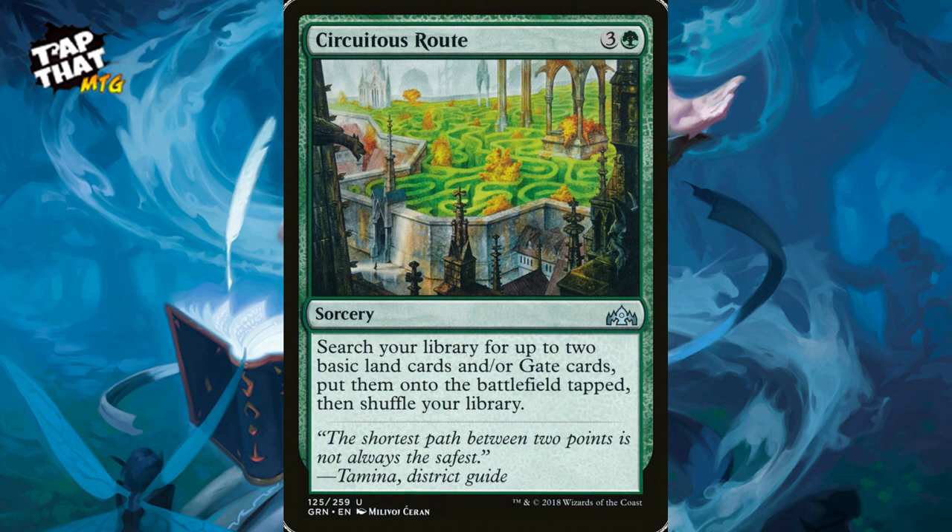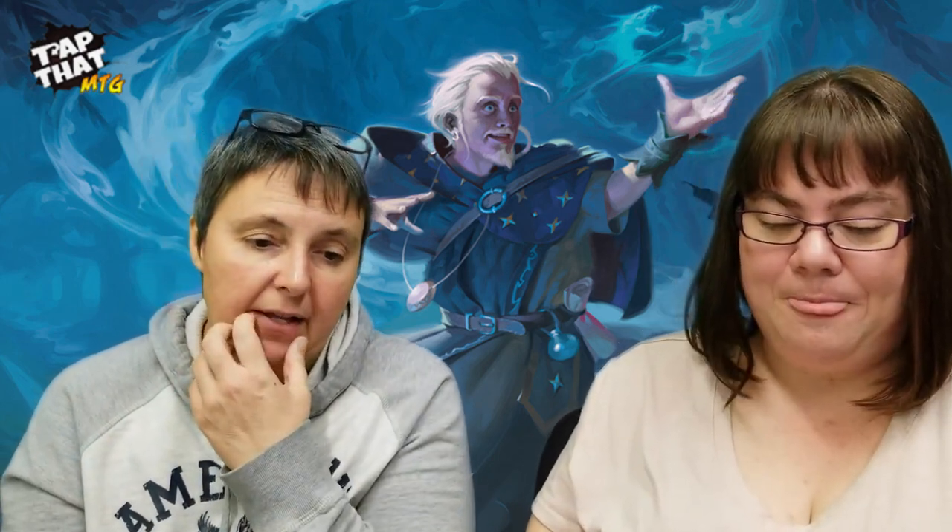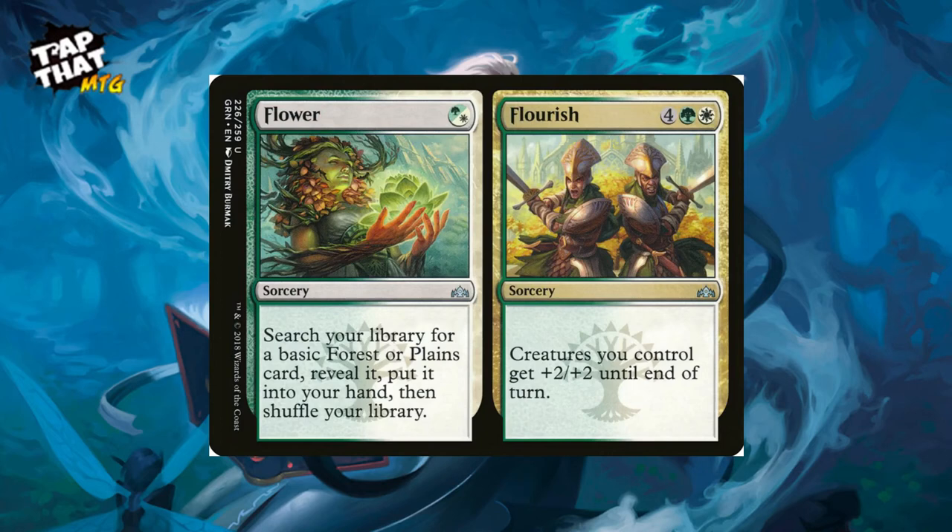Flower // Flourish is an underrated split card. The Flower side — for green or white — lets you search for a forest or plains and put it in your hand, great for grabbing missing mana from your opening hand. Later in the game, use the Flourish side for a green and a white — creatures you control get +2/+2 until end of turn. It's a great way to get through in that final swing they're not expecting.